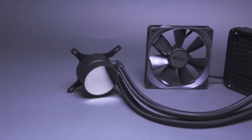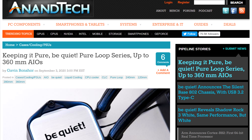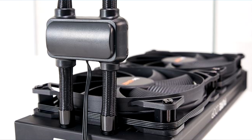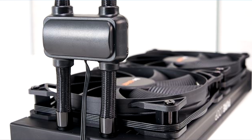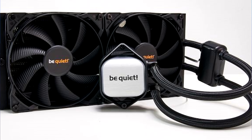Moving on, in an ongoing effort to defeat the evil that is Asetek's patent, companies are continuing to think outside the loop. NZXT has the M22 with the pump in the middle of the radiator, others on the side of the radiator, and the latest comes from BeQuiet. It's called the Pure Loop, and they're using what they call a double-decoupled pump. It also has an easy fill port access — it comes with a small bottle of fluid to top off the AIO after a couple of years. Question is, are you really going to remember where that bottle is in five years when you need to top off that loop? I wouldn't.